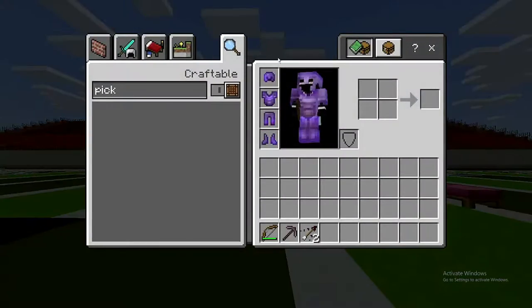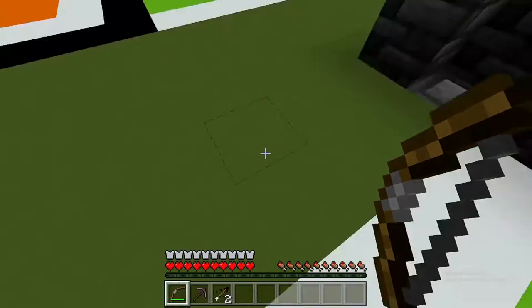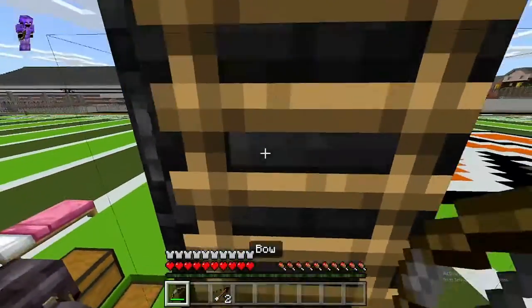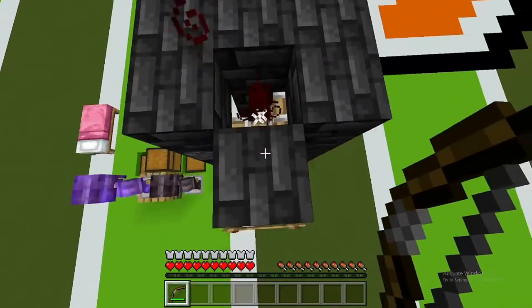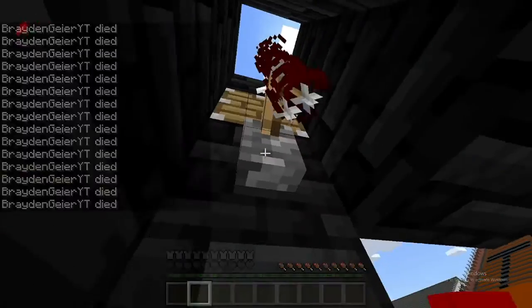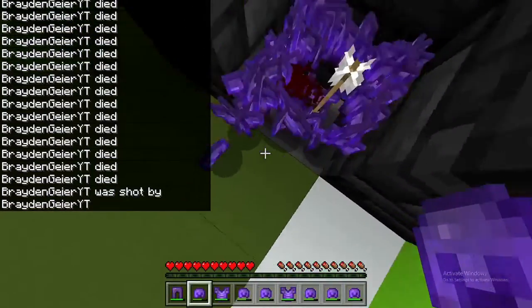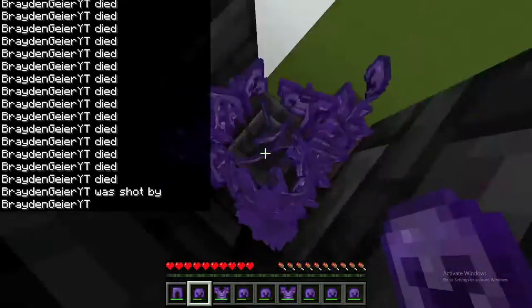Now with netherite armor enchanted with thorns you can actually do the duplication glitch because you have thorns on yourself. Go back up to the top of your machine, shoot your two arrows down into the pistons, drop back down through the back, step around, and hit that lever to kill yourself. It'll say you died a bunch of times and it'll duplicate all your armor — so now you have a bunch of armor.